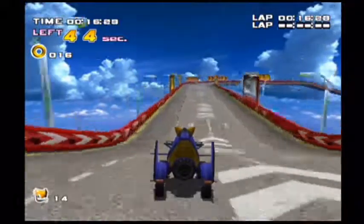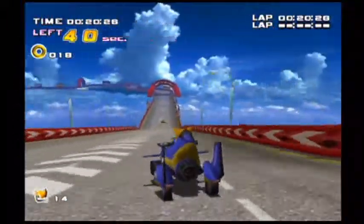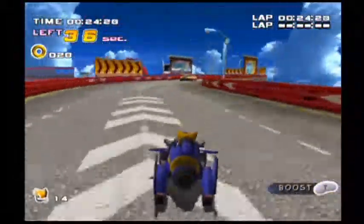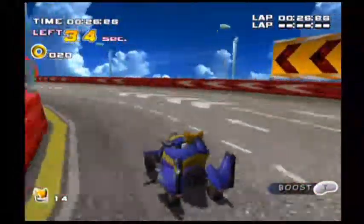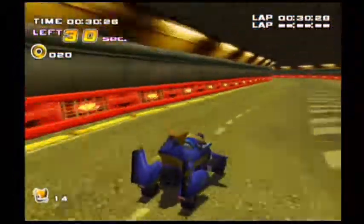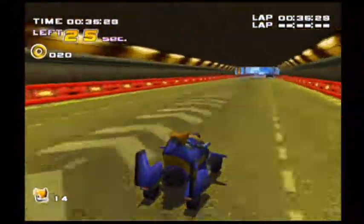Last time we actually kicked out Shadow's butt during the underforest area, and we managed to explore the Green Forest before we escaped the prison island. We also dealt with two Knuckles stages, which are both Pumpkin Hill and Aquatic Mine, and we briefly did Mission Street with Tails.